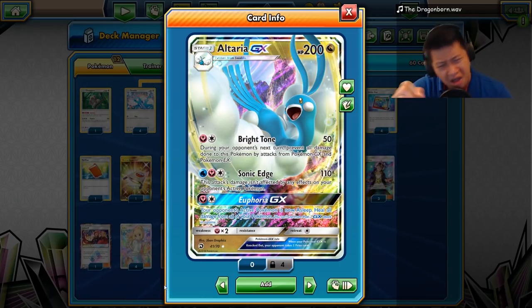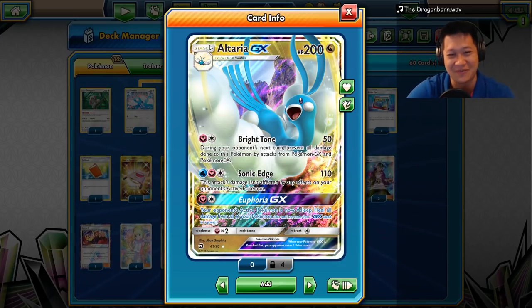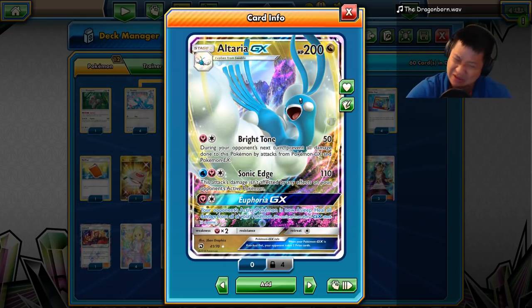So let's talk about the combo. Altaria GX, your Stage 1 — easy to evolve, not like Stage 2s. 200 HP — a little bit less than other GXs, but that's okay!